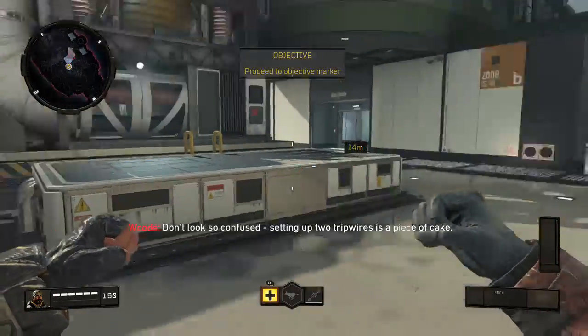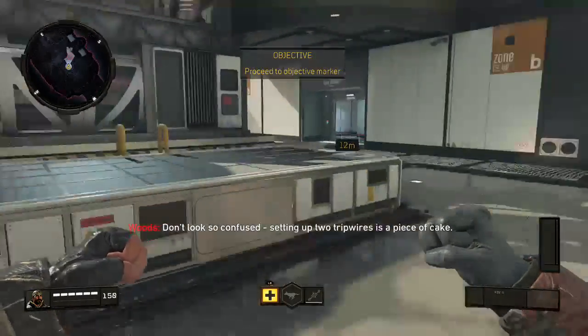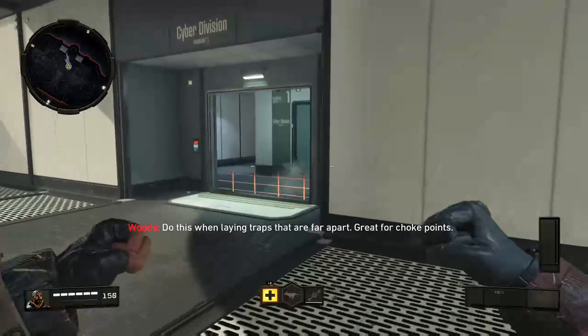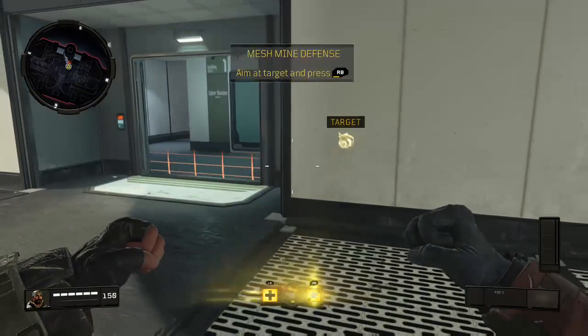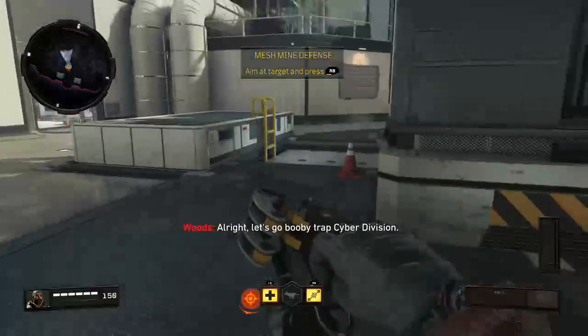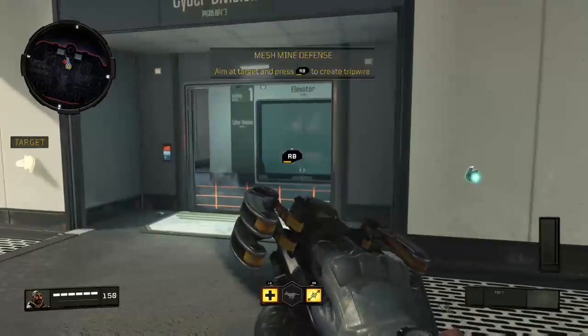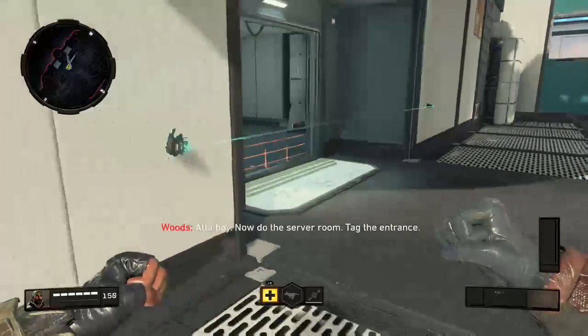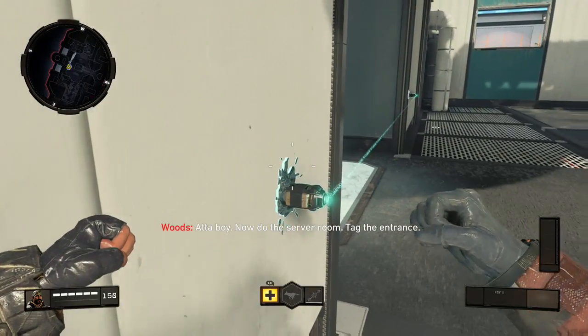Don't look so confused — setting up two tripwires is a piece of cake. Do this when you're laying traps that are far apart. Great for choke points. All right, let's go booby trap cyber division. Fire two mines at the entrance. Now do the server room — tag the entrance.